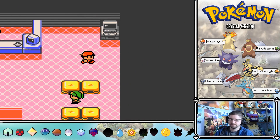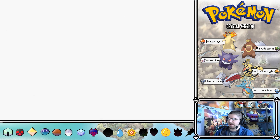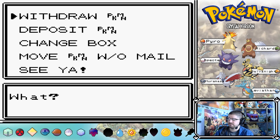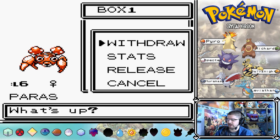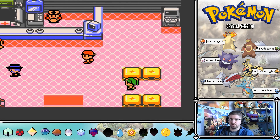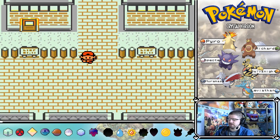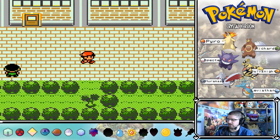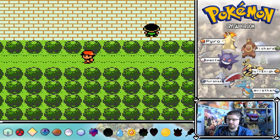I do believe that you still need Cut to get to Erica. So we're going to put away someone we're not really going to use in this battle - probably Leviathan, because he's not weak to grass but he's not going to be doing a whole lot - and we'll get Shroom again. I can't remember if they got rid of the cork bush, but we'll see. Leviathan does have Icy Wind but that's about it. Yes, we do still need Cut.